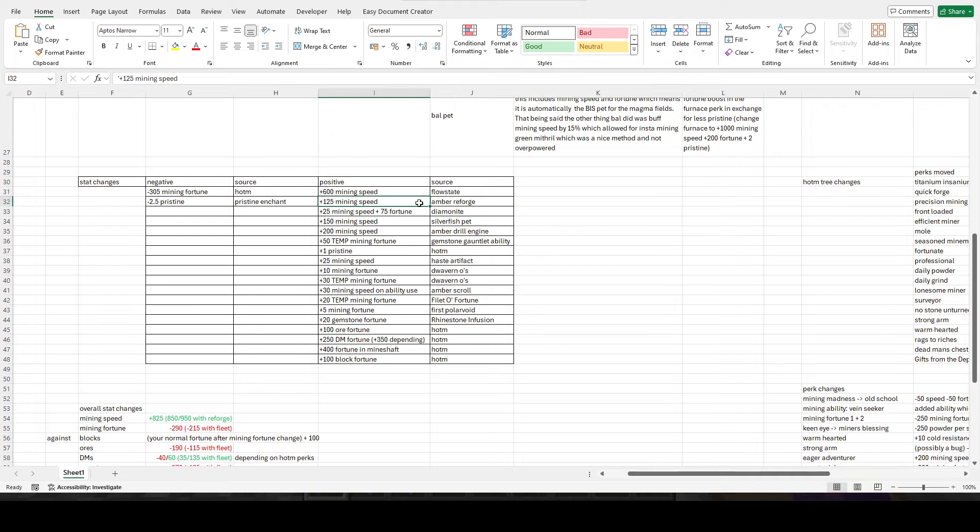With diamondite you get an extra 25 mining speed and 75 fortune, but 8 less fortune because auspicious gave you 8 fortune. If you're using the silfish pet you get another 150 mining speed, and then there's also the scather pet. The borrowed perk that gives 125 mining fortune is now on the pet itself as a stat, and it can be boosted via a minus relic.